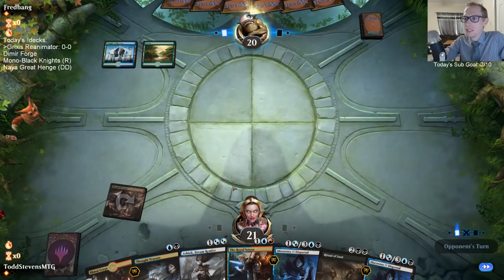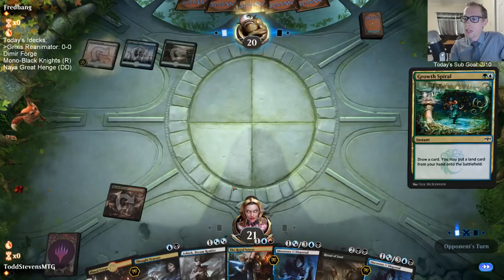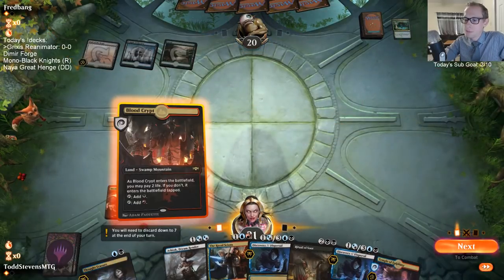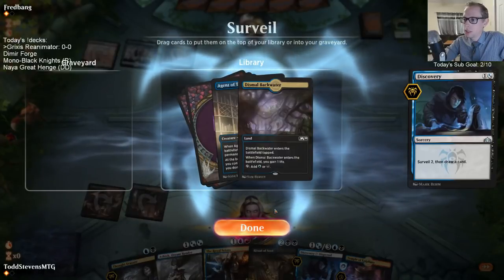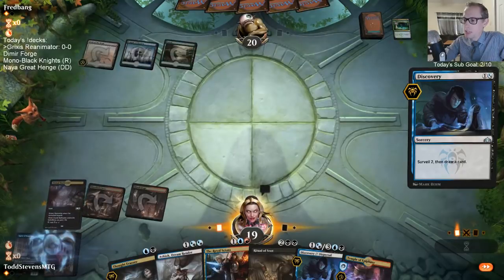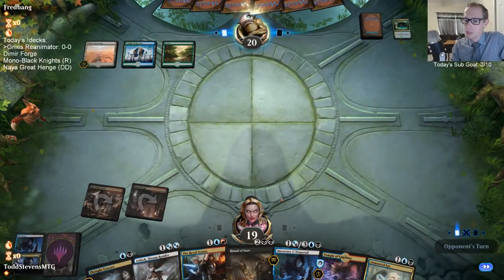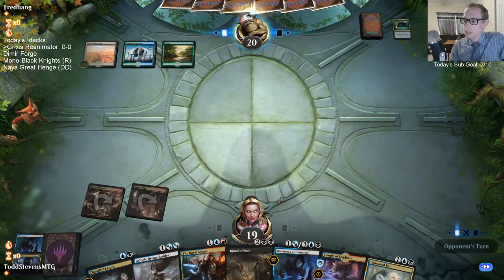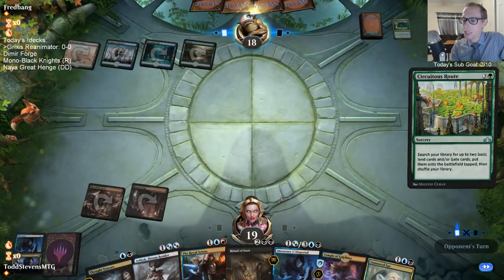As we saw, they were missing other win-cons. The Ashiok milled over the first Fae of Wishes, and we drew Thought Erasure right on time for the other Fae of Wishes. I don't want a blue land to untap next turn tapped - I want to play my three drops next turn. So we're looking for an untapped blue source or untapped land.